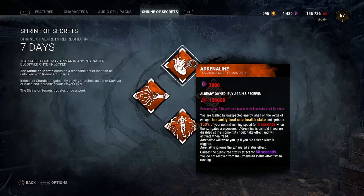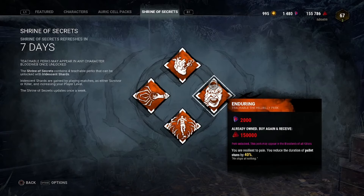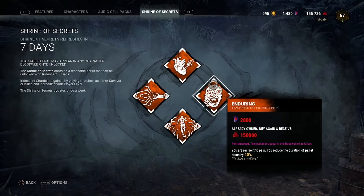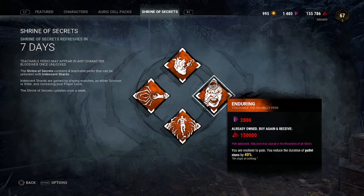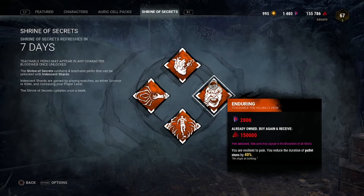Perk two on the shrine this week is the Hillbilly teachable, Enduring. Enduring reduces the pallet stun animation by up to 50% at tier three. Same as Adrenaline — really, really good perk. Very, very strong chase perk.